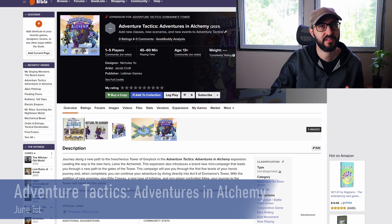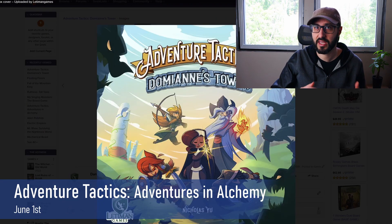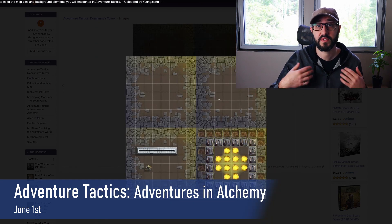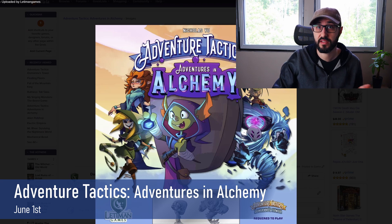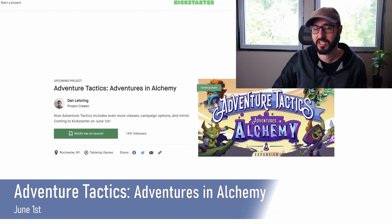Next is Adventure Tactics: Adventures in Alchemy, an expansion for Adventure Tactics: Domains Tower, which plays 1-5 players and takes about 45-90 minutes. The original game is an encounter-based, campaign-driven cooperative tactical combat where players begin as one of five basic classes and battle through a branching storyline with choose-your-own adventure elements. This expansion introduces a new hero and mini-campaign through the first five levels, then dives directly into Act 2 of the original game. It also adds new enemies, elite classes, initiative types, non-player allies, and some new miniatures.